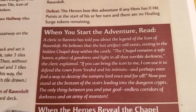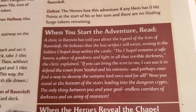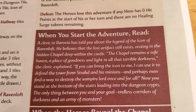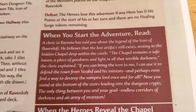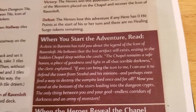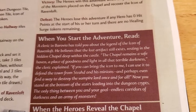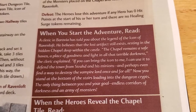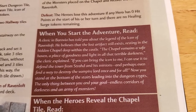It says: 'A cleric in Brovia has told you about the legend of the Icon of Ravenloft. He believes the lost artifact still exists, resting in the hidden chapel deep within the castle. The chapel remains a safe haven, a place of goodness and light in all that terrible darkness. If you can bring the Icon to me, I can use it to defend the town from Strahd and his minions, and perhaps even find a way to destroy the vampire lord once and for all. Now you stand at the bottom of the stairs leading into the dungeon crypts. The only thing between you and your goal — endless corridors of darkness and an army of monsters.'